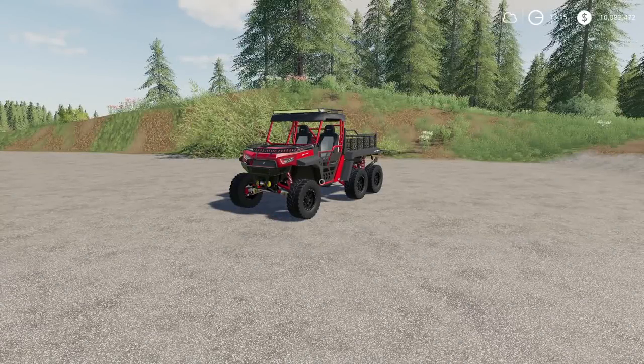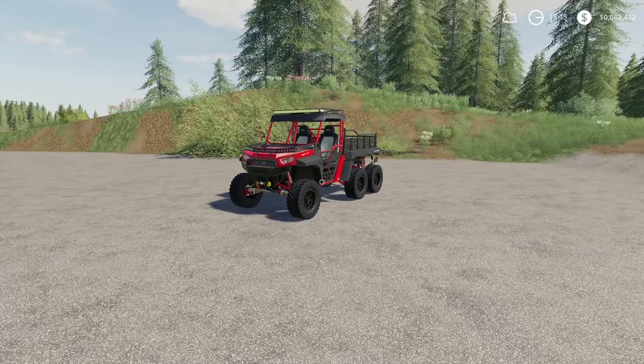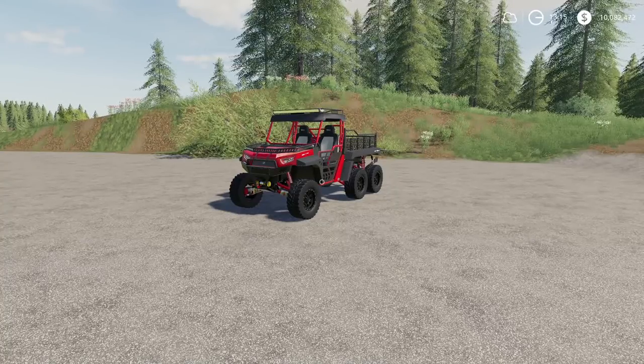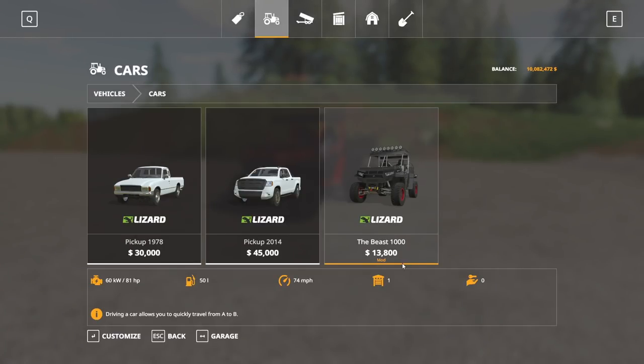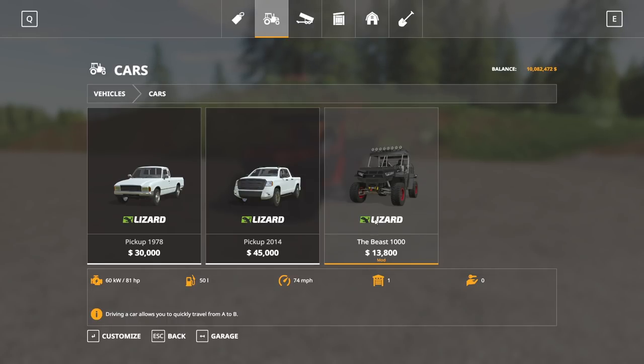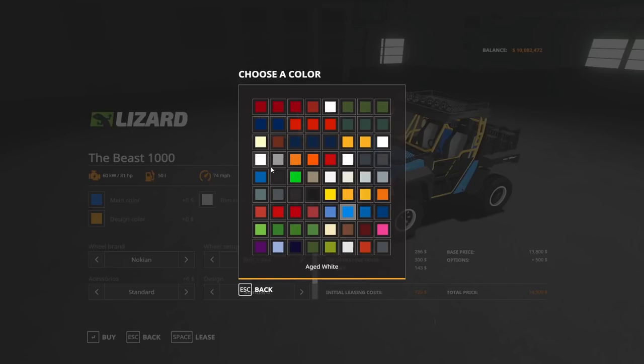Next up, we have the Lizard the Beast 1000, by Agritono. This is 9.22 megabytes to download, and this is for all platforms. If you're on console, it's going to run you 11 slots. This is found in the store under Cars. The Beast 1000 has a starting price of $13,800, 81 horsepower, holds 50 liters of fuel, and a max speed of 74 miles per hour. You can adjust the color and speed options; anything shown in red you can change, while black sections remain fixed.